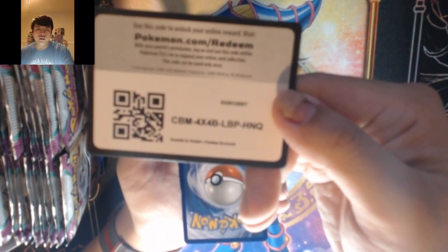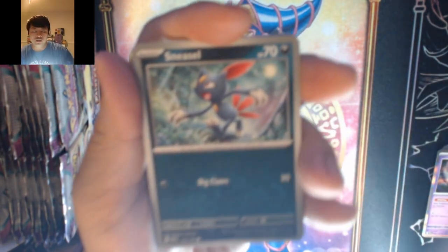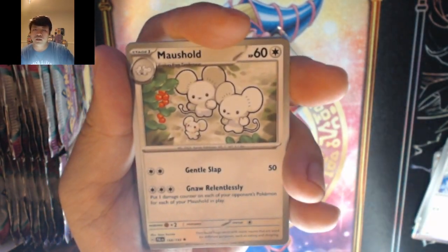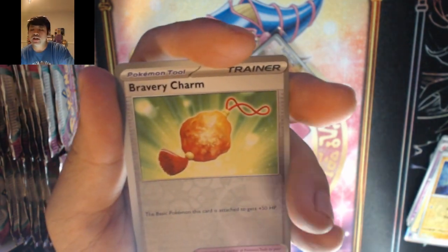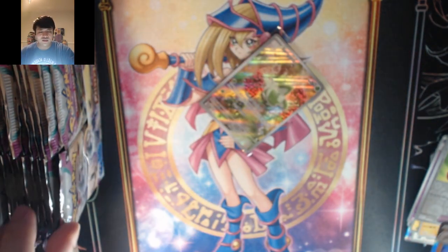Let's get some illustration rares that we haven't pulled yet. Psychic energy — and it's metal. We got Sneasel, Gothita, Maschiff, Wiglett, Tandemaus, Bravery Charm, into Garganacl. Garganacl — alright.